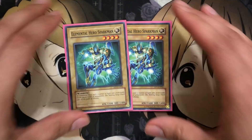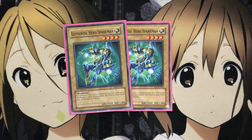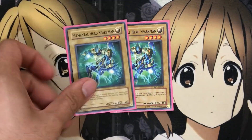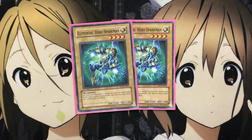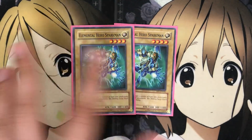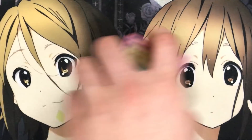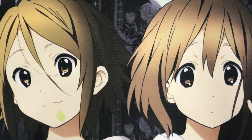The only one I run more than one of is Elemental Hero Sparkman, just because he's more versatile with his attack stats. If you open up multiples of him, you're not really stuck too much, as you would be with the other ones having to play defensively with Clayman, or having just too low attack for Avion and Bersinalrix. Sparkman at least can hold his own and is needed for a good amount of the fusions that you go for in this deck.